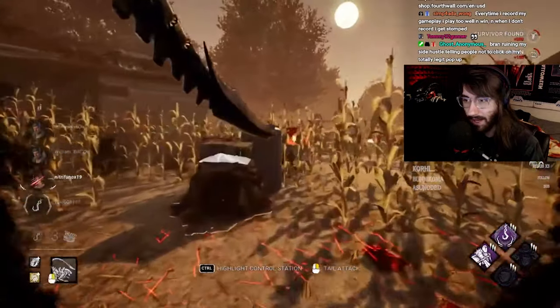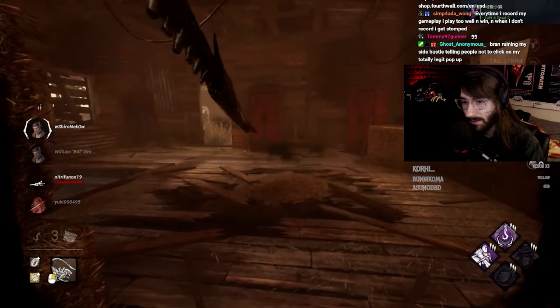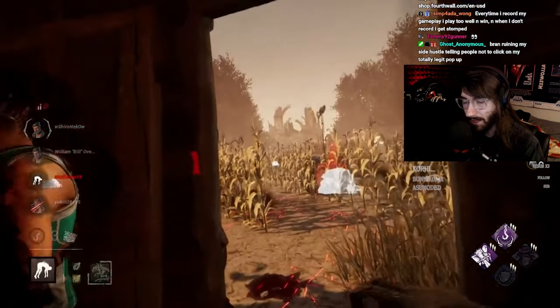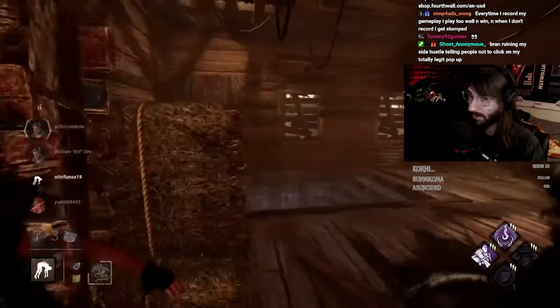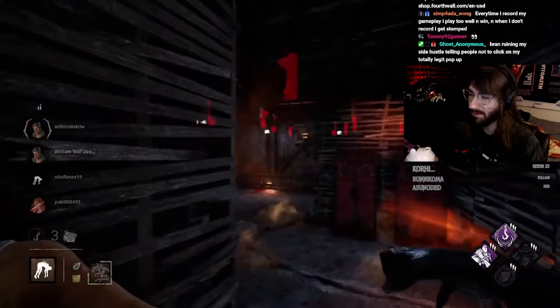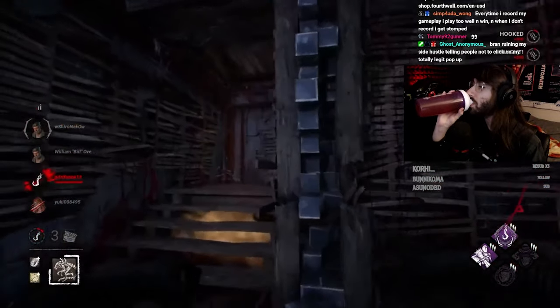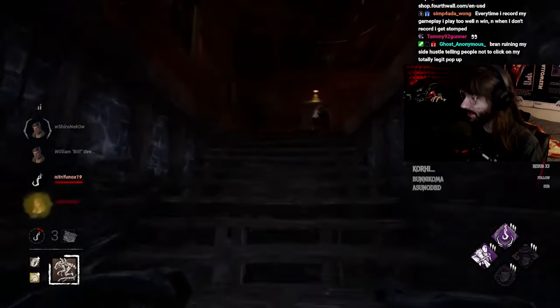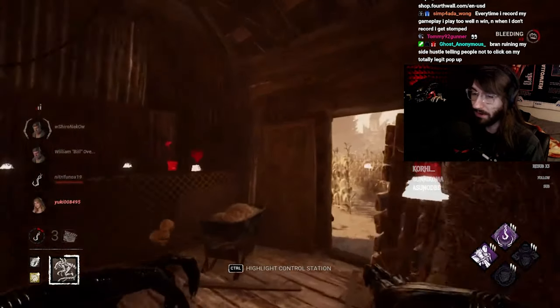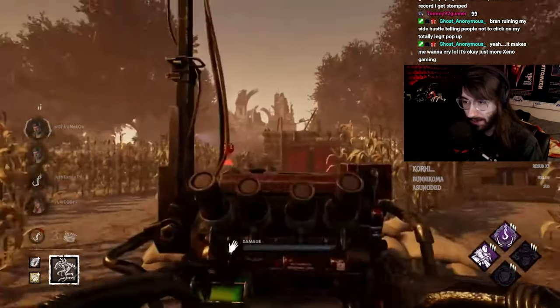You have two gens done for one hook, which is not ideal — you're far behind in pressure. Typically throwing somebody in the basement unless you plan to defend it isn't the best play. I think this particular case is okay because it's near a far-along gen and you'll probably be sticking around a fair bit.